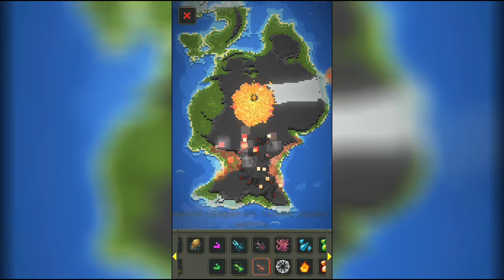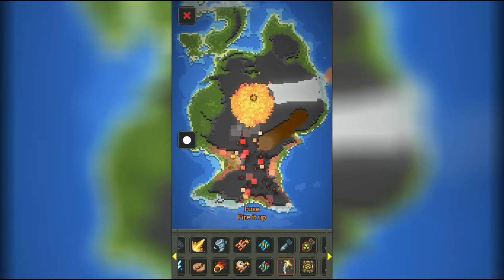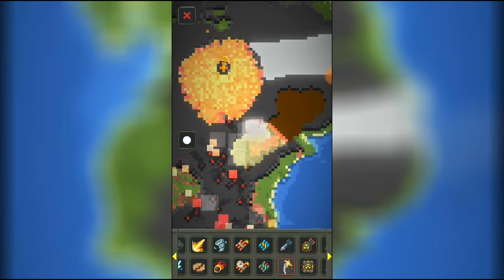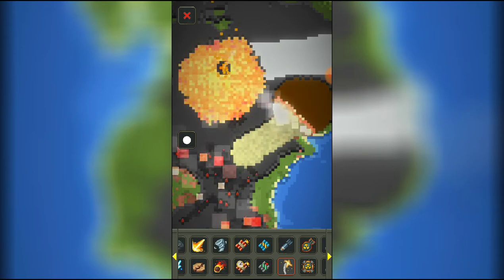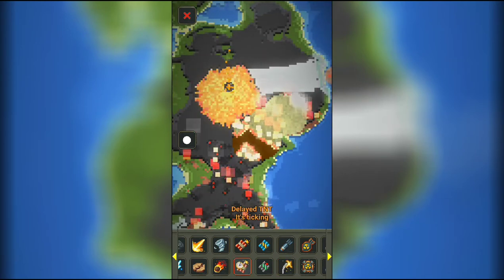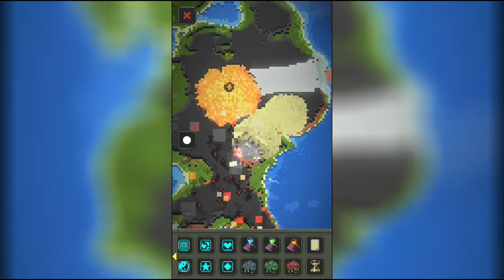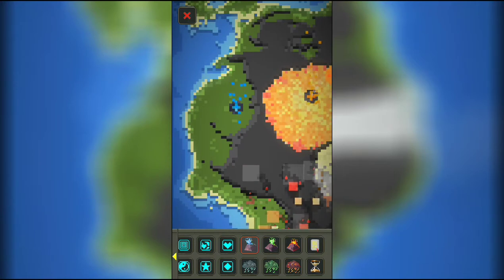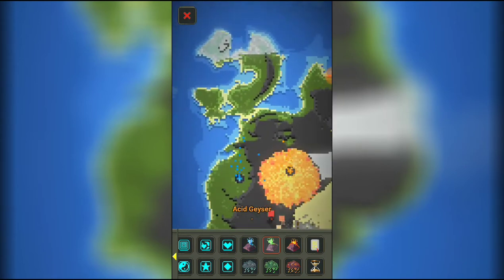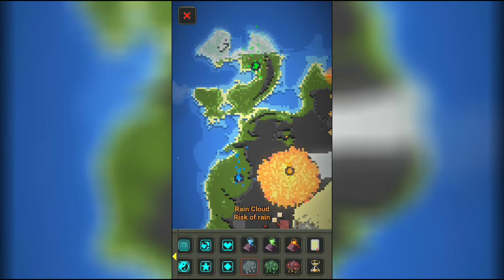Let's check out the fuse. When you light it up — okay that looks weird. I think the fuse is supposed to be brought to a thing. We got a geyser, a volcano — oh wait, there's one right there — and an acid geyser. Now there's already water, acid, and lava right here. We also got a rain cloud.